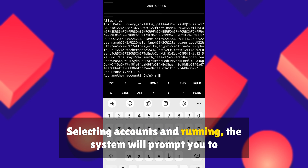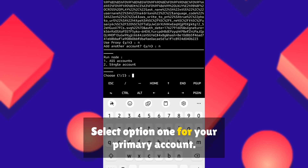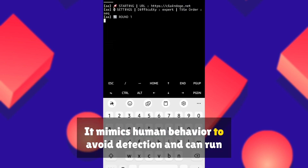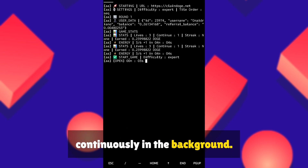Selecting accounts and running: the system will prompt you to choose which account to run. Select Option 1 for your primary account. Once activated, the bot will automatically play games, complete tasks, and collect coins on your behalf 24/7. It mimics human behavior to avoid detection and can run continuously in the background.